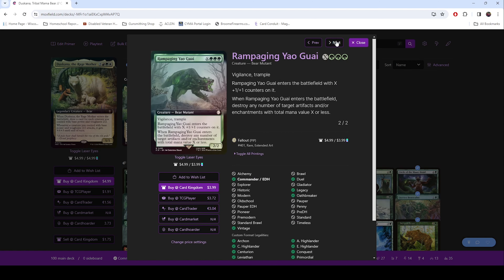Rampaging Yao Guai — if you guys watched our opening of the Fallout Collector Box, you saw that this is one we pulled and my wife was very excited for it. Another bear to add to the deck that just happens to be a 2/2. It has Vigilance and Trample, which are all good things, and you can have it enter with counters on it, which is just another really fun way to boost this guy up.